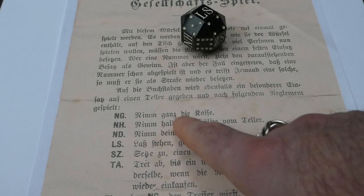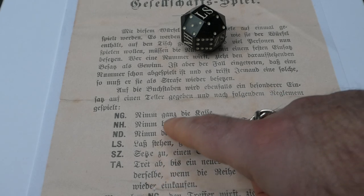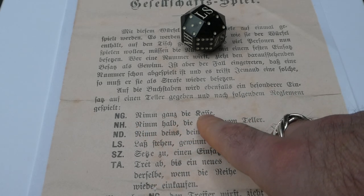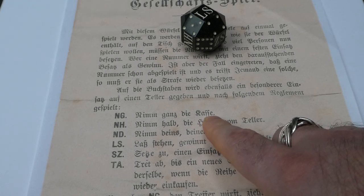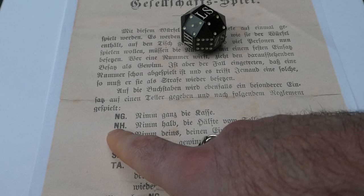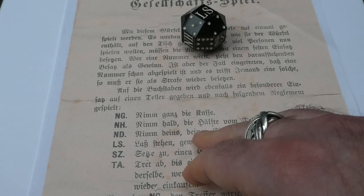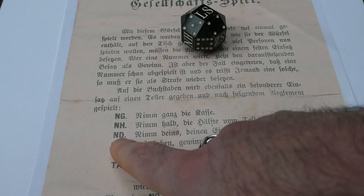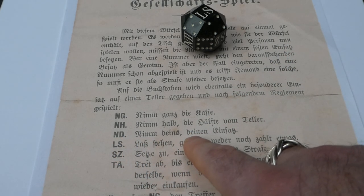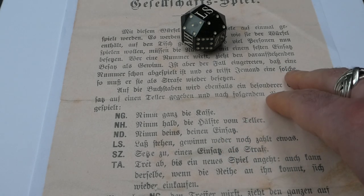NG means neem ganz — you take everything, all the cash on the table is yours, you win the game and the game ends. NH means neem halb, die helfte vom teller — you take half of the money on the dish. ND means neem deins, deine einsatz — you take back the amount of money you put on the dish.